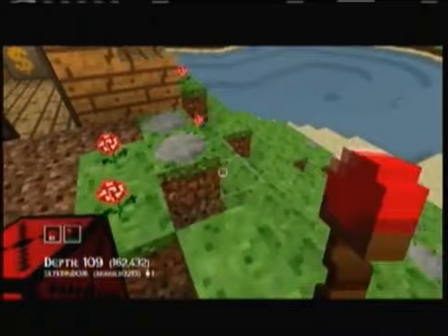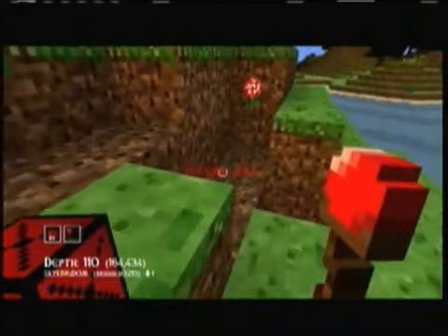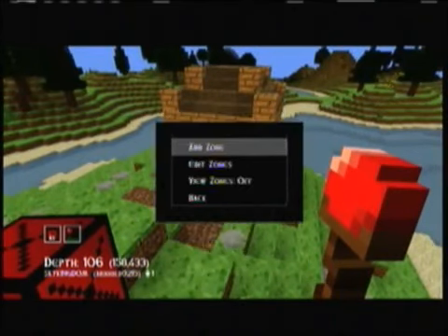Now I come over here — I'm going to try to grief this house. No edit in this zone! Can't edit in this zone, but outside the zone I can. So it's pretty helpful — you can make as many zones as you want.